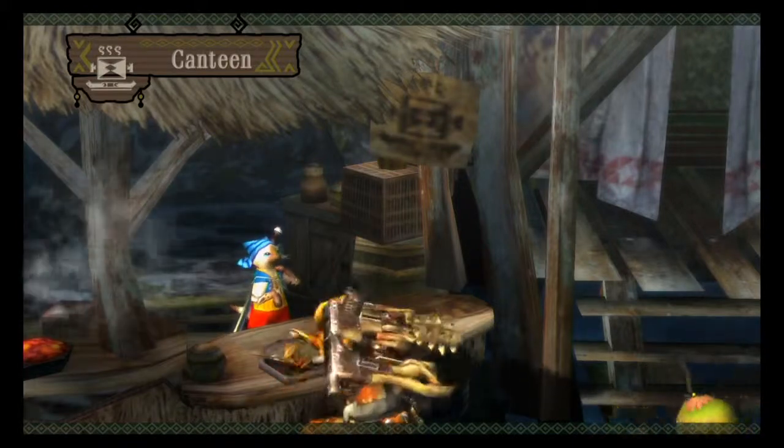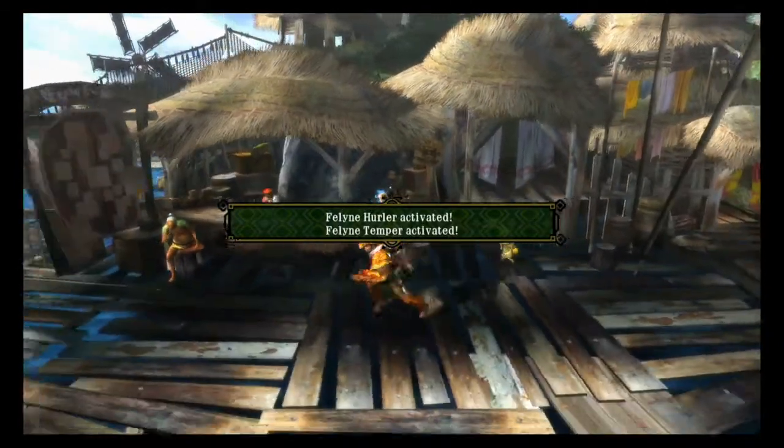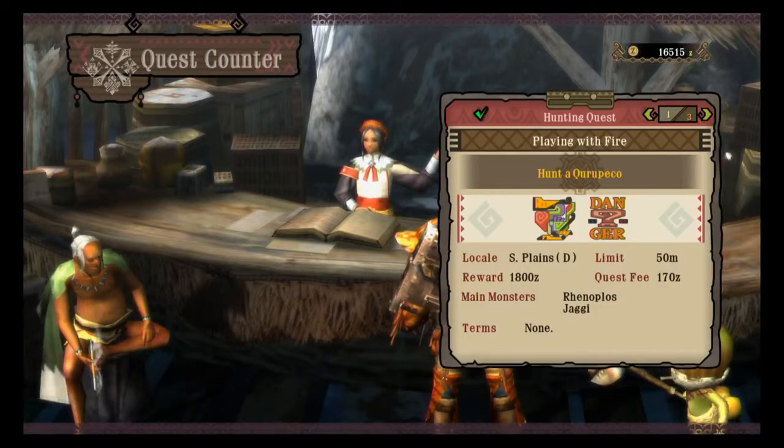Its skills are Shakalaka Rally, Negate Poison, and the most important one, Mermol Wrap It Up, which is incredibly good. As you can see, the quest we're going to be doing today is Hunt of Kuropeko.